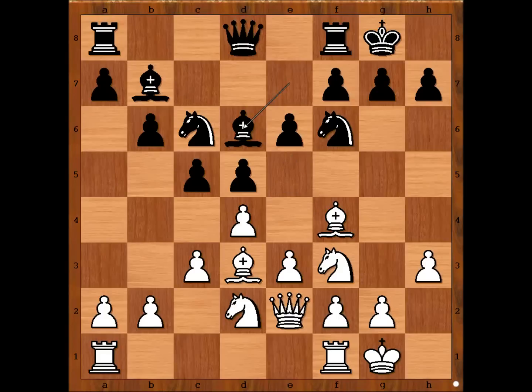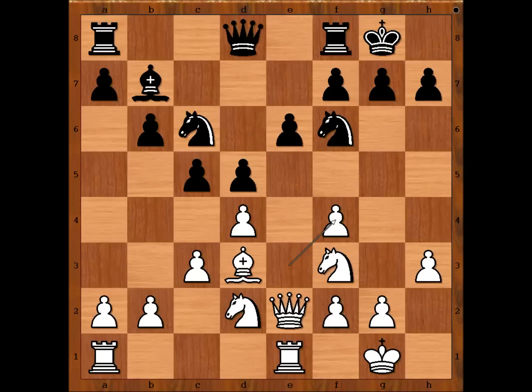Carlsen played rook from f to e1, a novelty which may become popular. Is this better than the four moves just shown? Maybe this is not a better move, but it worked well because Tomashevsky didn't take the bishop. He thought that Carlsen probably prepared something. So instead of bishop takes and pawn takes on e5, he played knight to e7.